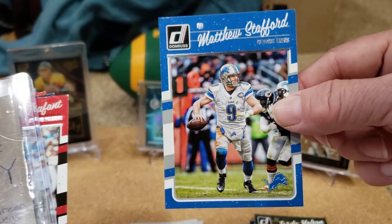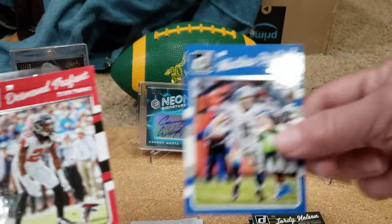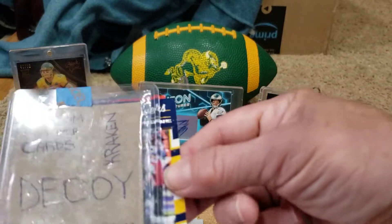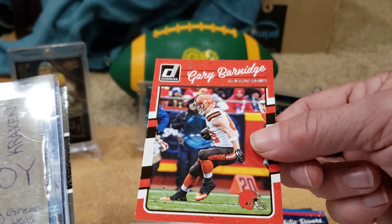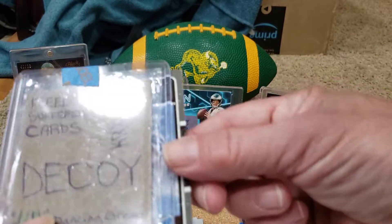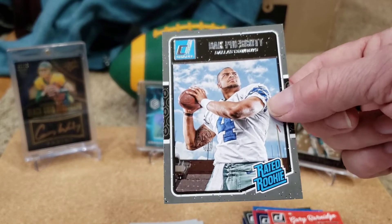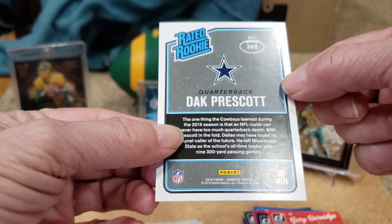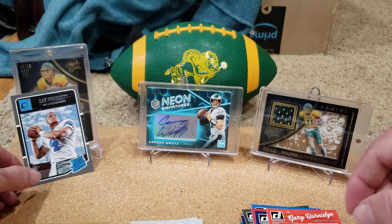Matthew Stafford on the Lions — this is a blue, or maybe just color-coded for the teams. Desmond Trufant on the Falcons. We've got a Philip Rivers on the Chargers. Gary Barnage on the Browns. And this is nice — we've got a rated rookie: Dak Prescott on the Cowboys. These rated rookies look a little different this year, but yeah, that's a pretty big hit — Dak Prescott rookie.